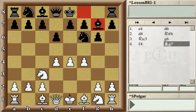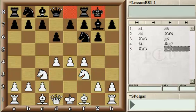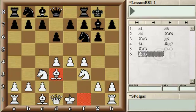Black continued with Bg7 developing and getting ready to castle on the kingside. White played Nf3 — the best square for the Knight, because from f3 it controls two important center squares, d4 and d5. Black was ready to castle, and White continued to develop with Bd3, also about ready to castle.